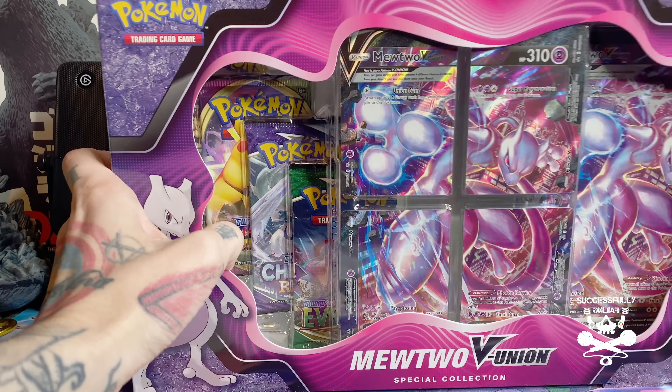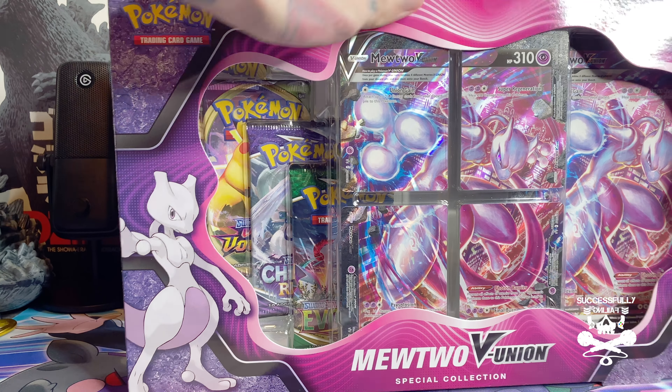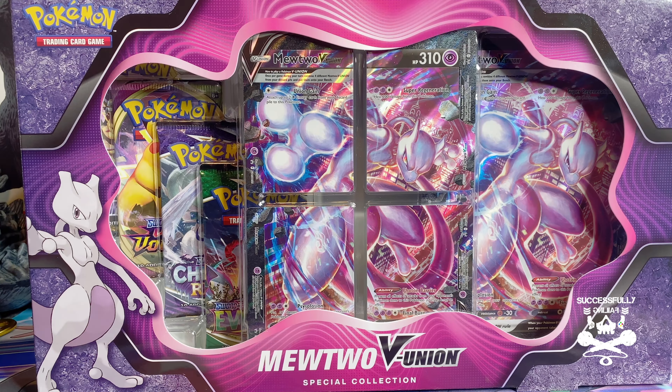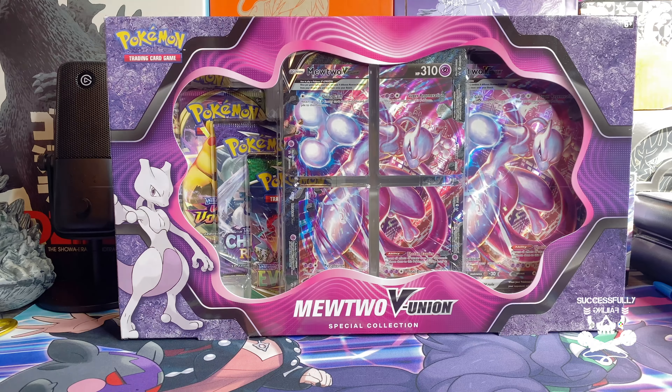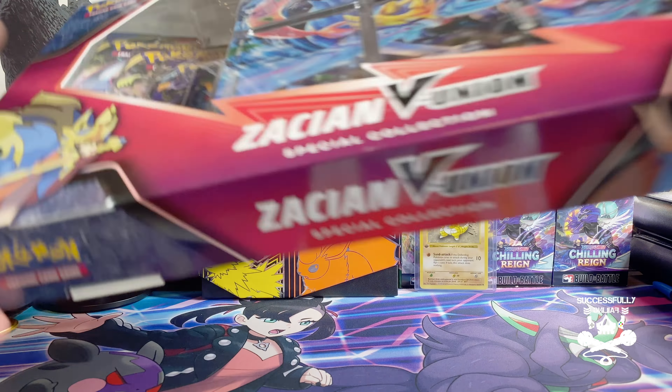They both come with Evolving Skies, Chilling Reign, Vivid Voltage, and Sword and Shield booster packs, along with the new V Union cards, and it comes with a jumbo V Union card. Before we get into this, if you're not following me already, you can find me on Instagram and TikTok at I Am Danny Darko. We got Zacian and Mewtwo — missing Greninja, hopefully we get our hands on that soon — but let's jump right into this.